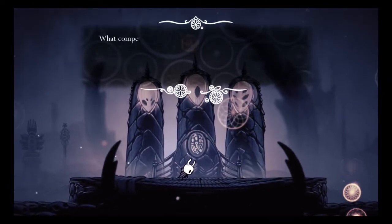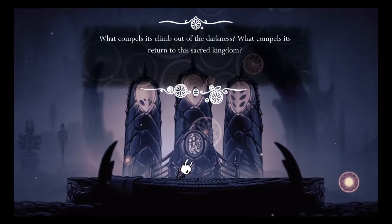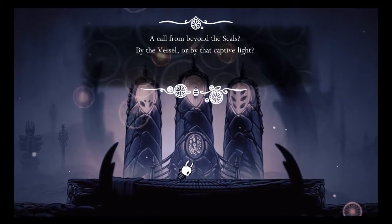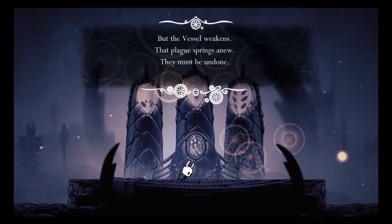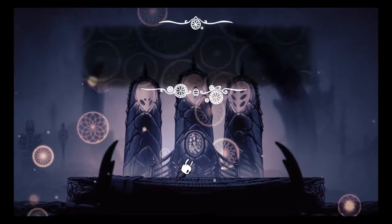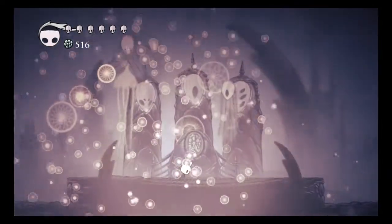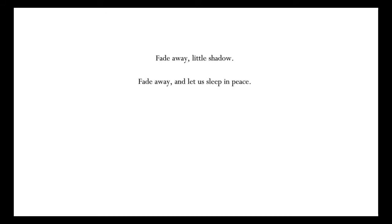'Go no further, little shadow. What compels its climb out of the darkness? What compels its return to the sacred kingdom? A call from beyond the seals — by the vessel, or by that captive light? Will the seals break? They cannot be undone, but the vessel weakens. That plague springs anew. They must be undone. Yet still our seals remain. Our duty holds. It must be cast away. Our duty holds. It shall be done.' Fade away, little shadow, fade away and let us sleep in peace.